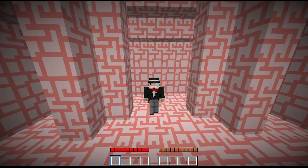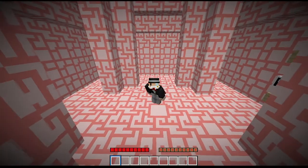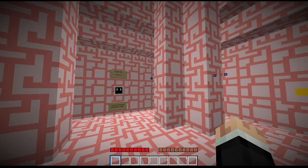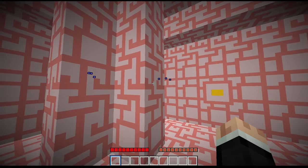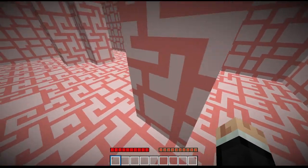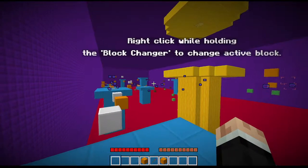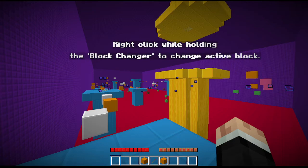Hello everybody, welcome back to another video. Today we are back inside of Minecraft and there's finally a new parkour release. This is Zaz's parkour — it looks a bit trippy, it's gonna be like the block switching stuff. This texture pack really weirds me out; it's like I'm looking at simplified colored terracotta.